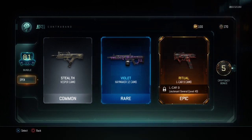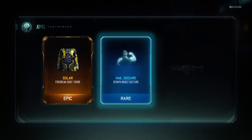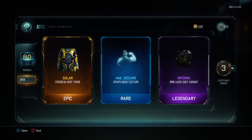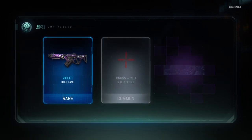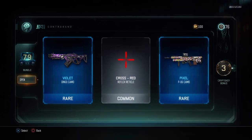Ritual for the L-CAR nine — I don't remember much about the L-CAR nine. Inferno BRM laser sight variant and Solar Firebreak body theme. I have to say the outfits in this game are way better than the outfits were at the beginning of Black Ops 4 — they got way better towards the end.